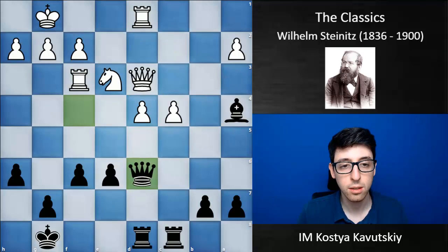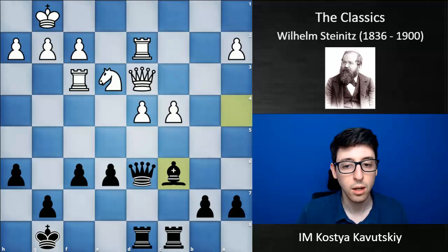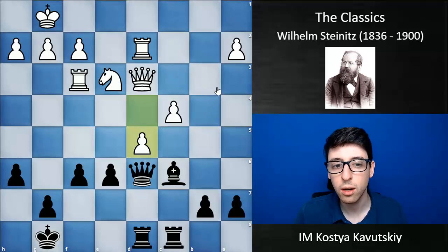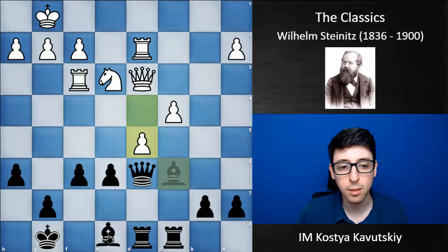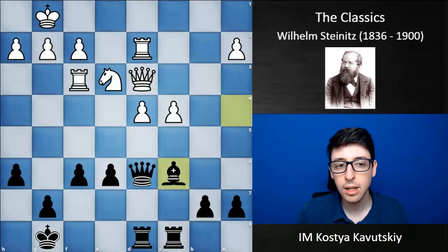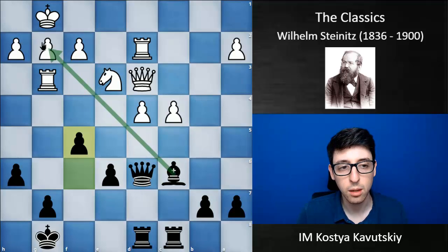White throws in Rf3, Qd6, Rd2, and now Bc6, hitting white's rook on f3. White really should have played d5 here — the situation would not have been clear, but white has enough attackers on the pawn to hold on. Instead, white played Rg3, but after f5, black is just taking control over the center and really the entire position. The bishop is helped along its diagonal, and black is also threatening to play f4 and win material — making things very difficult for white's pieces.